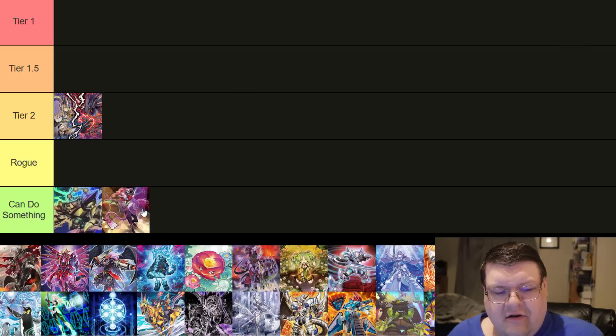Abyss Actors — this is going to go down here in our favorite category, 'Can Do Something,' strictly because it can do something. I think this is a very, very cute deck at the end of the day. There are going to be a lot of these kinds of decks.